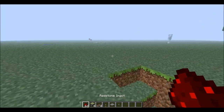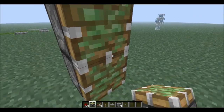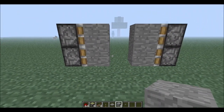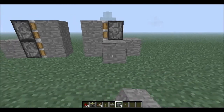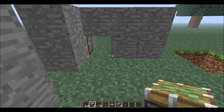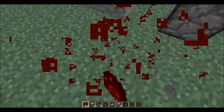First things first, you're gonna want to get a few blocks with you and place them down just like this — it will work, trust me. You're gonna need about six blocks for the sides. Don't worry, all of this will be covered up so you don't need to worry about it. You guys can decide how you want to cover it up.